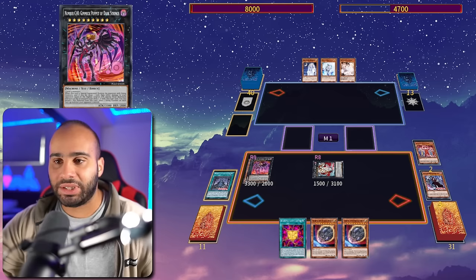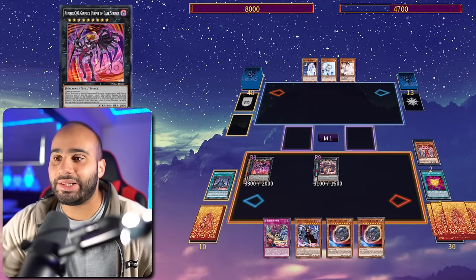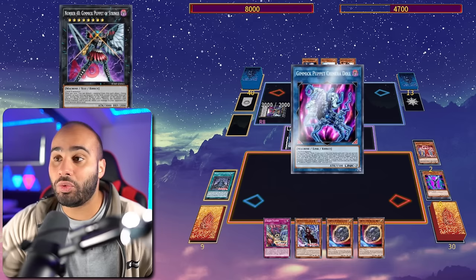Dark Strings burns our opponent for 3300 and we draw one card — all monsters with string counters die and we inflict damage equal to the highest monster's attack. Now Bloody Doll recycles itself back from the graveyard to the hand, we evolve the Makina into the second Makina Phantasyx, and surge the Puppet Parade, detaching to revive the Dark Strings to the opponent's field.